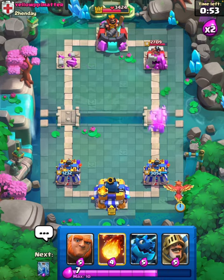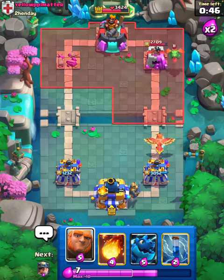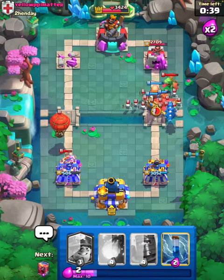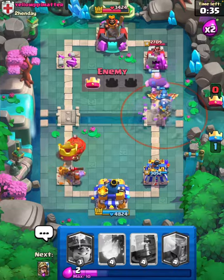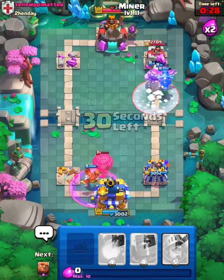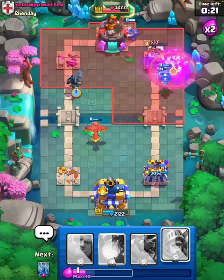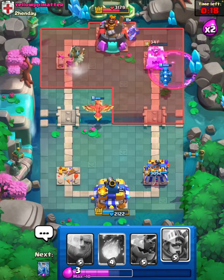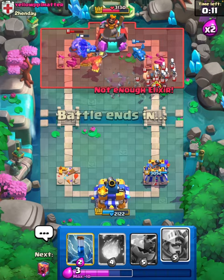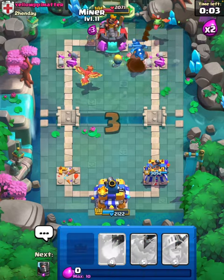I will have to Phoenix here. Maybe Prince in the back, and I think we're going to go in. E-Dragon here, and I will Zap. I do have to Phoenix on this Balloon — he's going to Freeze there, okay, that's not bad. We're going to take out his Tower and we should be able to get the Three Crown in, hopefully. We're going to Giant over here, and Zap just to be safe. That'll be a good game. GGs to this guy.